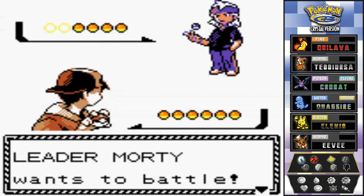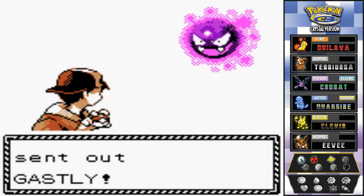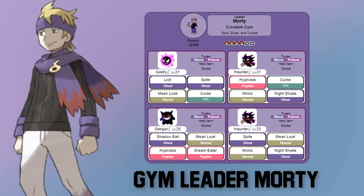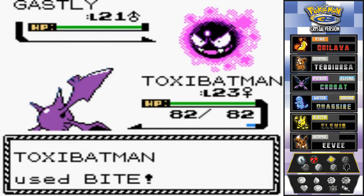Gym leader Morty battle! He comes out with a Gastly. Best way to defeat his ghost type Pokemon is through psychic type, dark type, and other ghost type Pokemon. His team: Gastly at level 21, Haunter at level 21, Gengar at level 25, and another Haunter at level 23. His Gengar has Shadow Ball, a very powerful ghost type move. Be aware of Hypnosis combined with Dream Eater, Lick, and the PP-draining moves Spite and Curse. Bite attack — Toxic Batman destroys Gastly just like that.